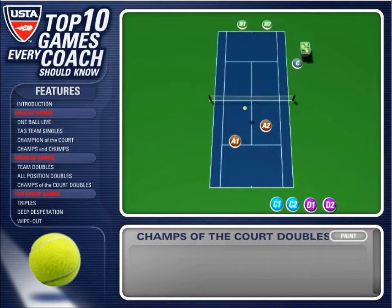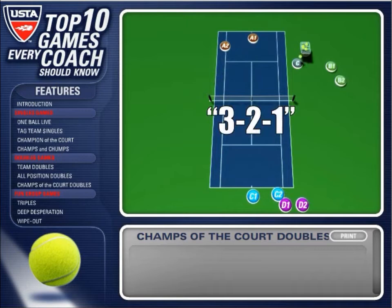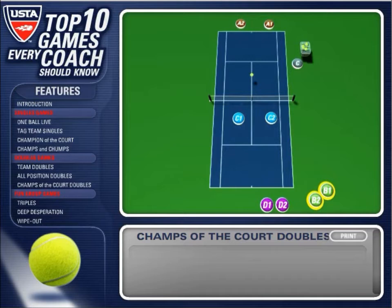The third and final point is fed as an overhead. If the challengers win two out of three, they take the place of champions and hustle to the other side of the court. The coach then counts down three, two, one and feeds the next ball to the challenging team, while the losing team rotates to the back of the challenger's line.